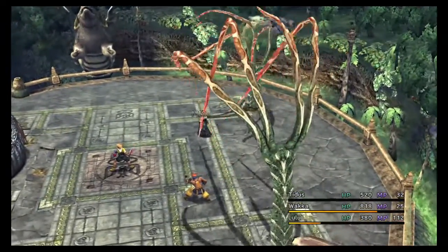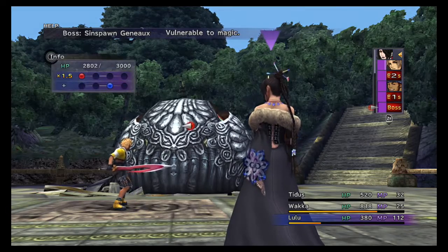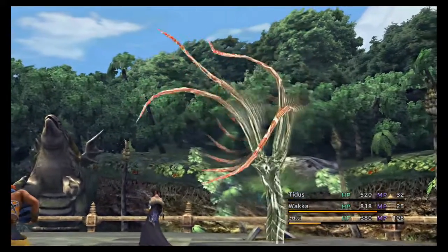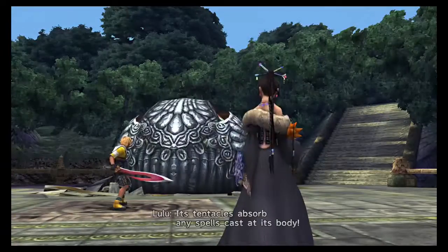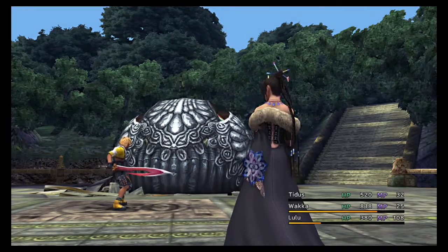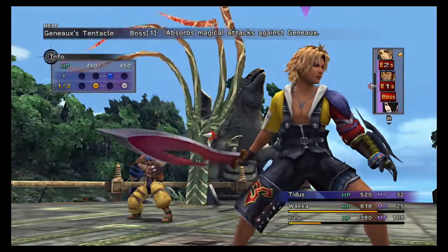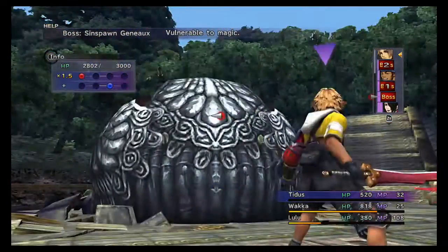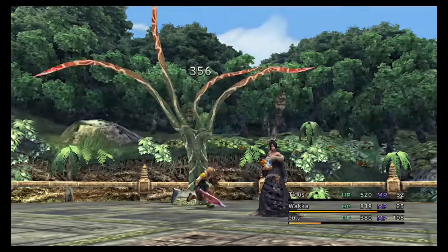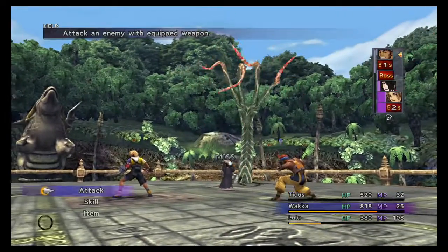I need to switch Walker out. What are you weak to then? Are you weak to fire? I need to attack the tentacles — it's the tentacles your spells cast to spawn. I need to attack the tentacles, yeah. Attack this one first, I guess. They take damage, okay.